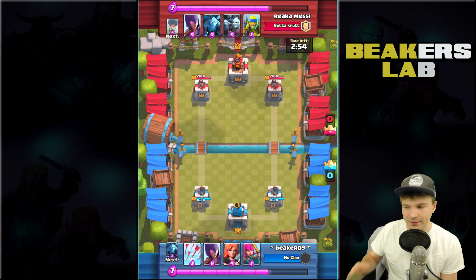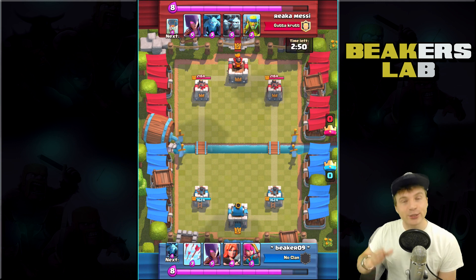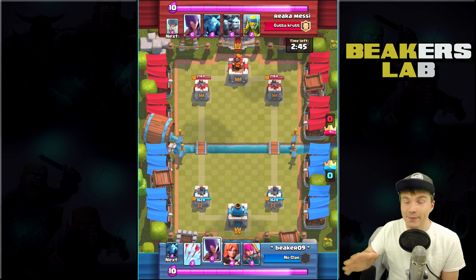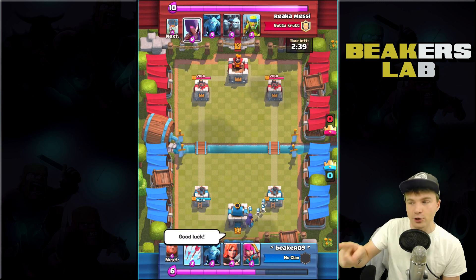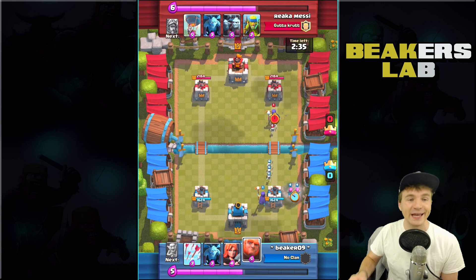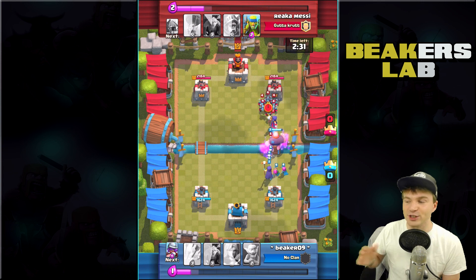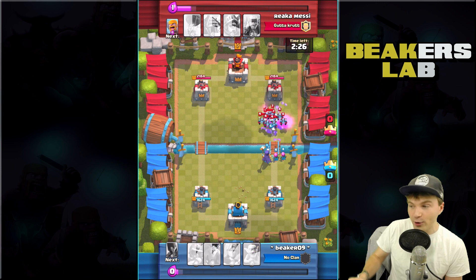This guy right here is a level seven player - you can see we're level three. Now here's the catch: it doesn't really matter, we don't know if he has good cards or not. We're gonna have to wait to see if he has much better cards than me. You can see in the corner there he has the balloon - we're gonna have to watch out for that because it can crush our towers with just a couple of hits.